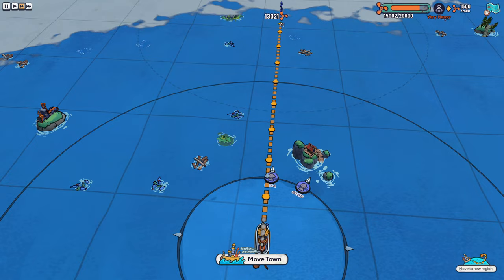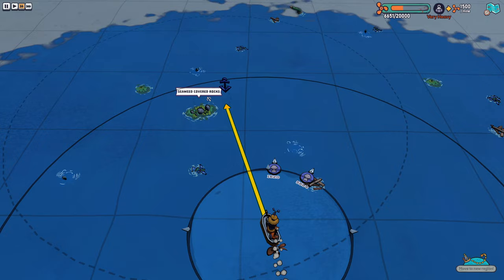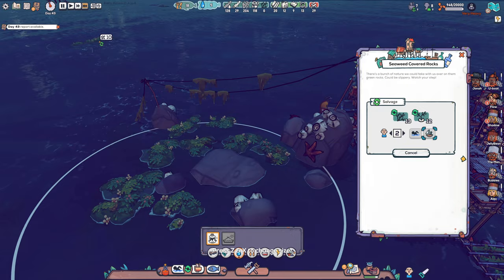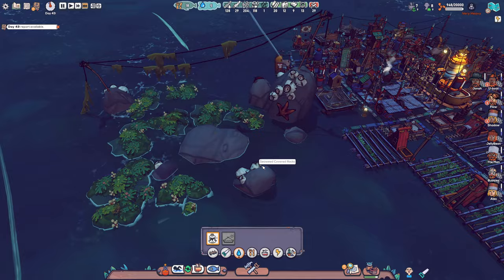It seems like adding two food trucks and two fish washers has been a great improvement to our production of things. Maybe I would add another seaweed sheet house to make more of that, but at the moment it looks like we don't have enough raw seaweed. Let's keep going — 2,000 away still. We can make a little stop here next to the seaweed. We will both get spores and also raw seaweed, so that's really awesome. We're going to send two boats to that one, and then we can send another boat over there. We have so many bottled fishes, we don't need more fishes for now.